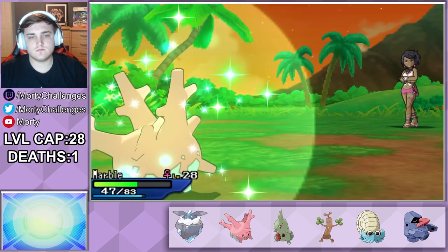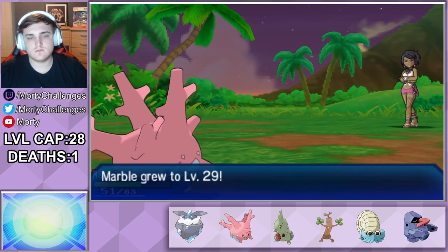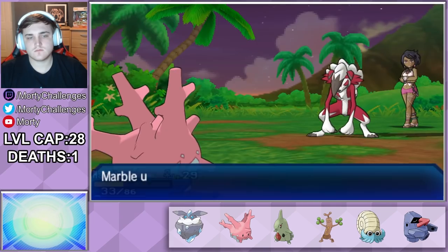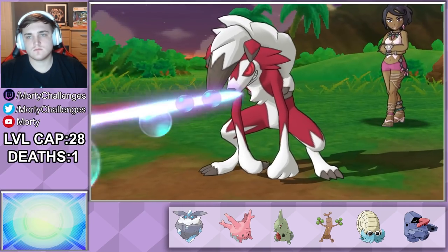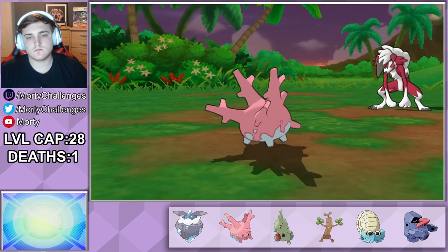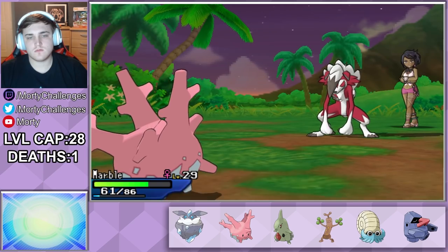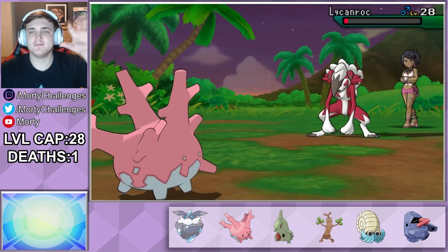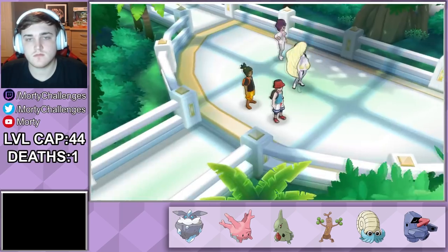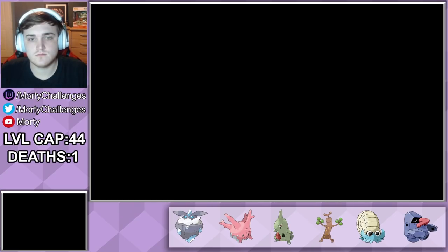I was planning on using the next turn to Recover so I'd be on good health for Lycanroc, but because of this crit I'm in a precarious situation. On its first turn in, it uses Bite on me as I hit heavily with Bubble Beam. Bite has a chance to flinch or crit, so I decide to use Recover until I'm at full health — that means no matter what I'll be safe to use one more attack and that will take it down.